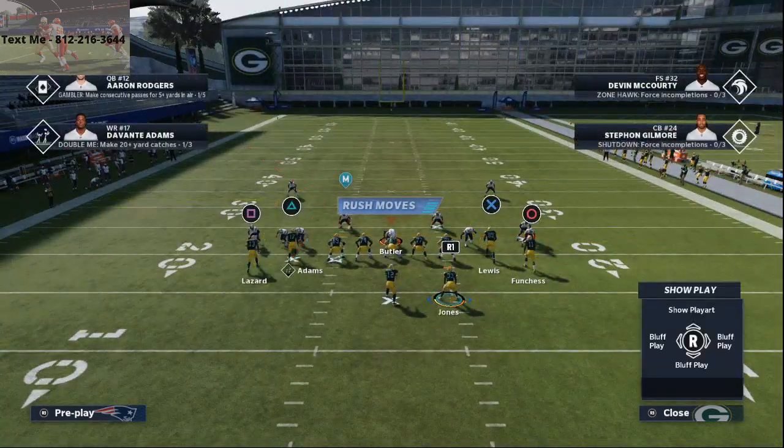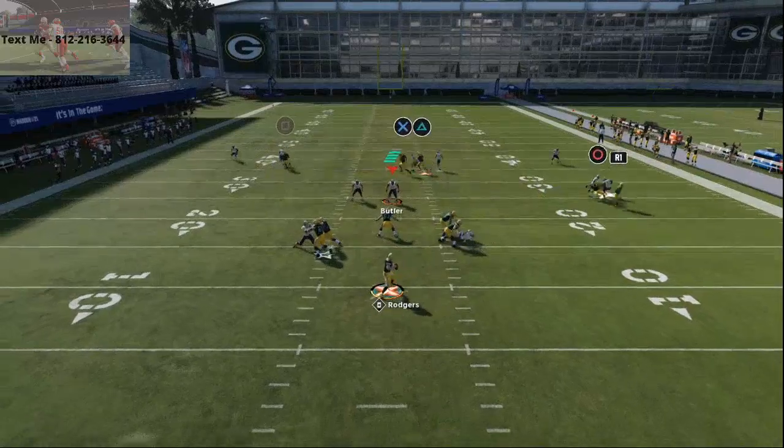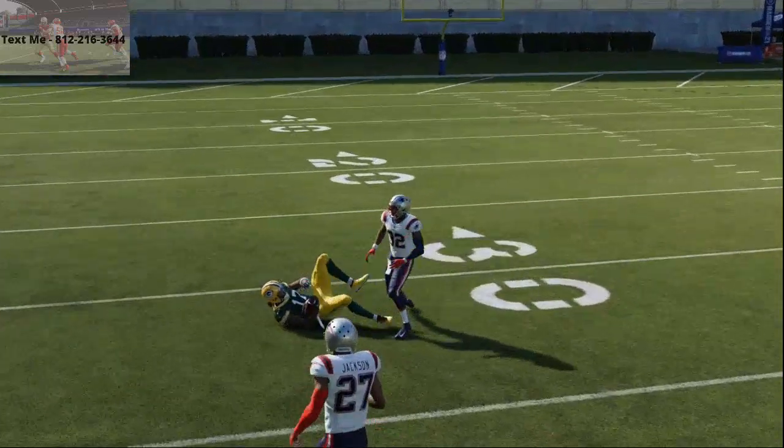All we're gonna do is motion Devante Adams to the right — that's literally all we're gonna do — and snap the ball once he sets. What you'll see is it creates a natural pick and rub, and a hard pass lead over the top. You can beat it right over the top of the defense.